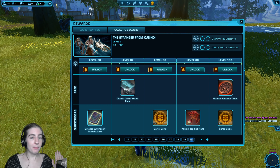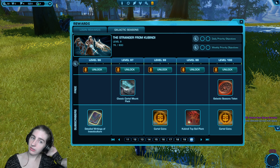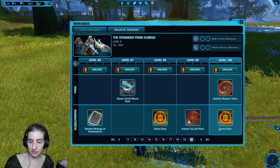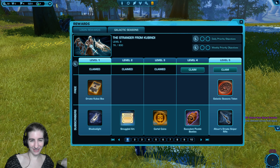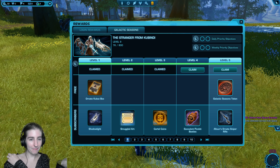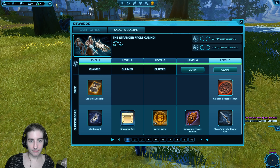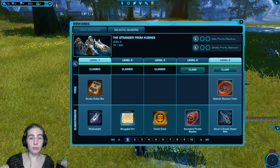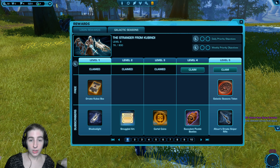I do not recommend unlocking the track with cartel coins. But here are the numbers so there's no mystery. If you decide to get 10,000 CC to unlock the track to full, you'll get a discount if you complete some levels naturally. It'll cost approximately between $60 to $80 USD — that depends on whether you buy the 5,500 cartel pack at $40 or the 14,500 cartel pack at $100.